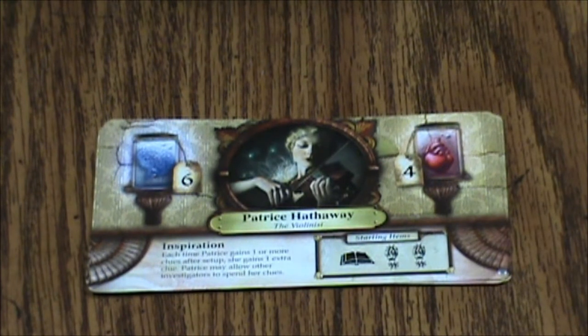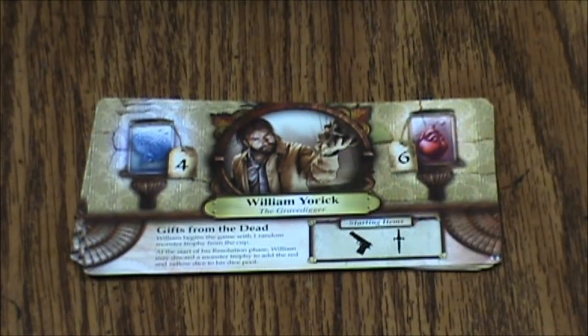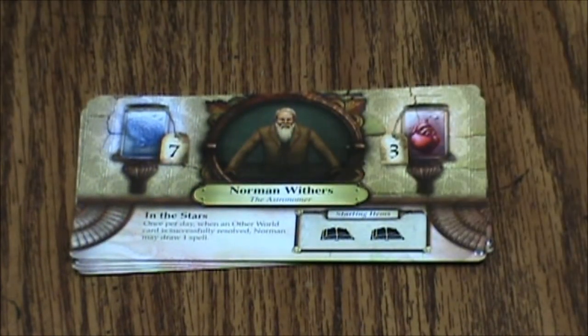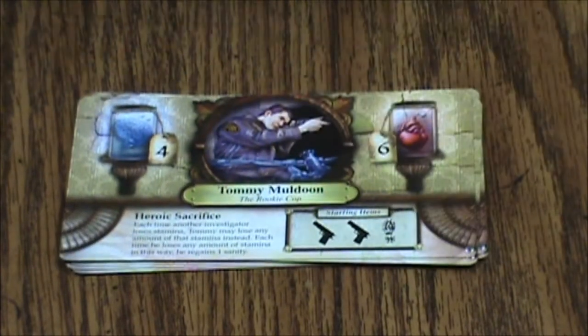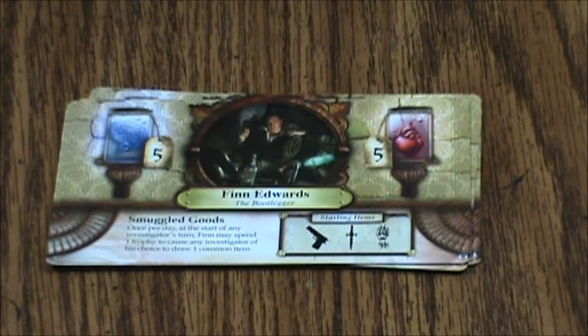At the start of his resolution phase, William may discard a monster trophy to add the red and yellow dice to his pool — that is pretty awesome. Then we've got Norman Withers, the astronomer. Once per day, when an other world card is successfully resolved, Norman may draw one spell. Tommy Muldoon, the rookie cop — heroic sacrifice. Each time another investigator loses stamina, Tommy may lose any amount of that stamina instead, and each time he does, he regains one sanity. Next we have Finn Edwards, the bootlegger. Akachi Anele, the shaman, is our last one.